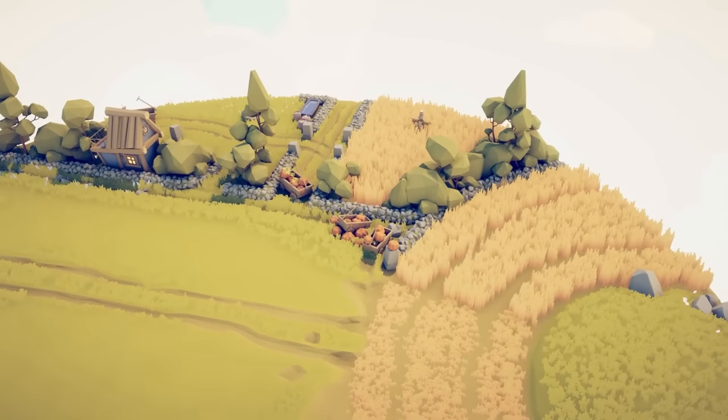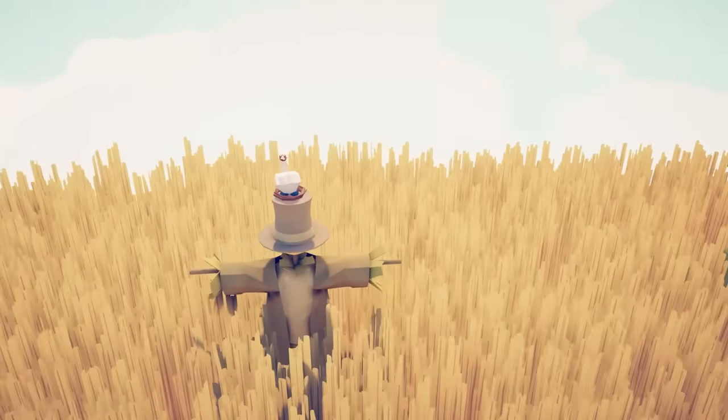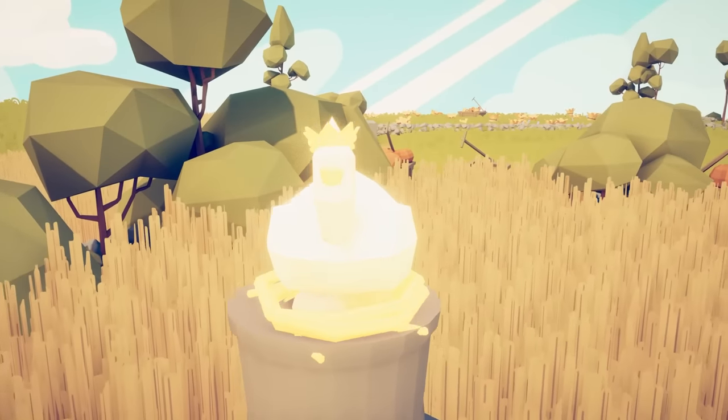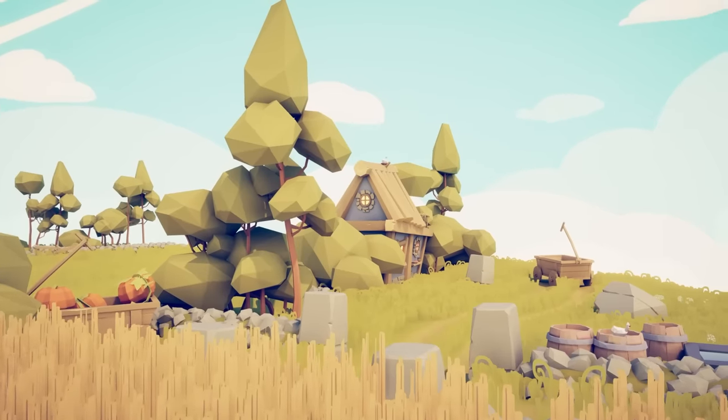Now we must unlock the Chicken Man. On this map there are five chickens with crowns on their heads. Here is the first one relaxing on the scarecrow with his little crown — secret unlocked. Chicken number two is on top of the building, another crowned king chicken.